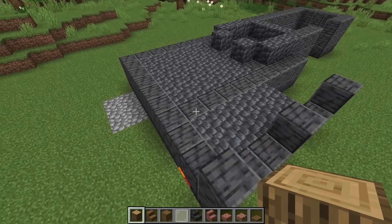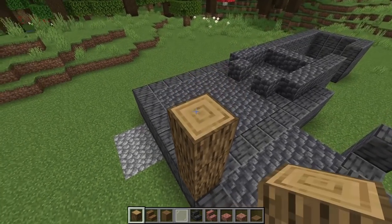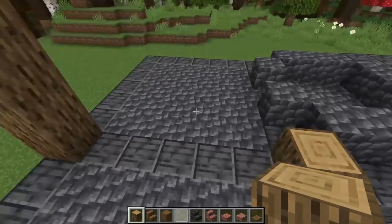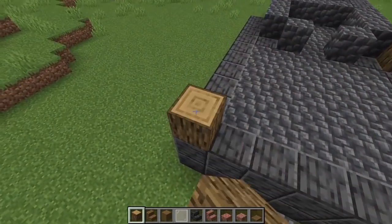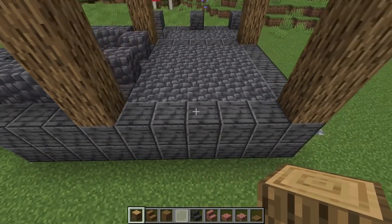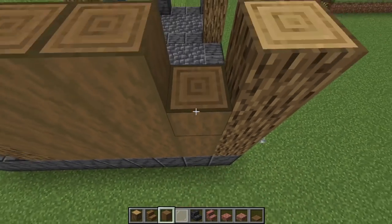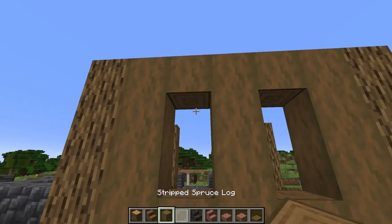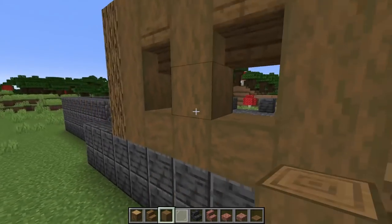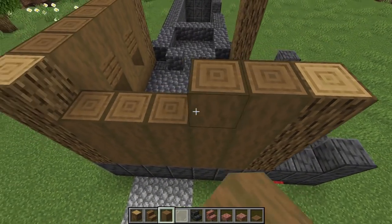Now grab some oak logs. Count one, two, three in the corner and go up four. Leave a five-block gap, then take the next post up four as well. Match both sides with a five-block gap in between. Then grab stripped spruce logs and cover the whole wall panel with stripped spruce. Knock out two blocks on each panel for windows — put upside-down spruce stairs there — and turn the corner to do the same thing.